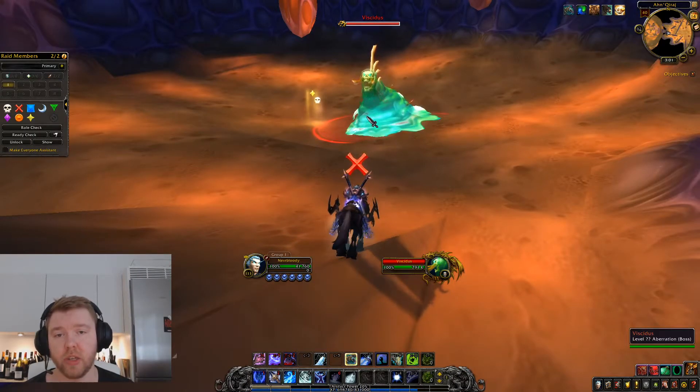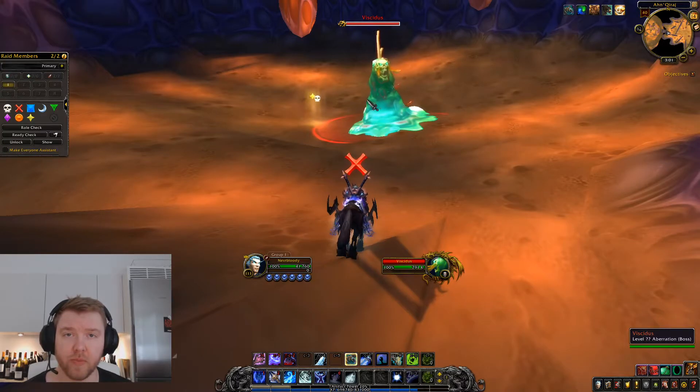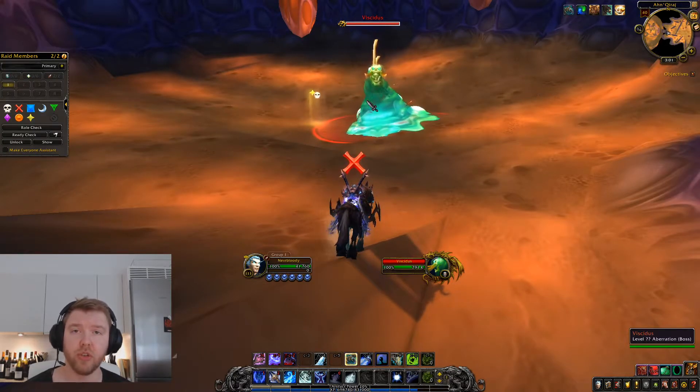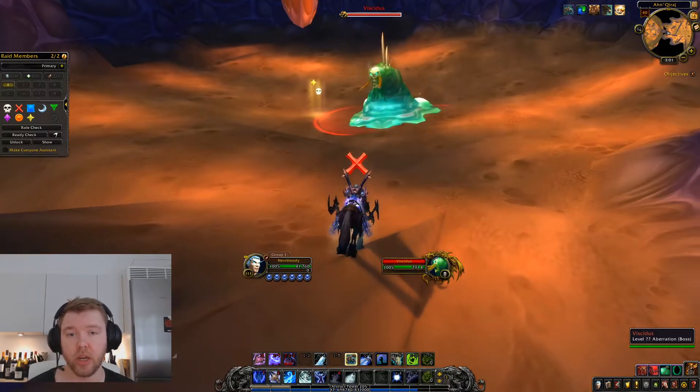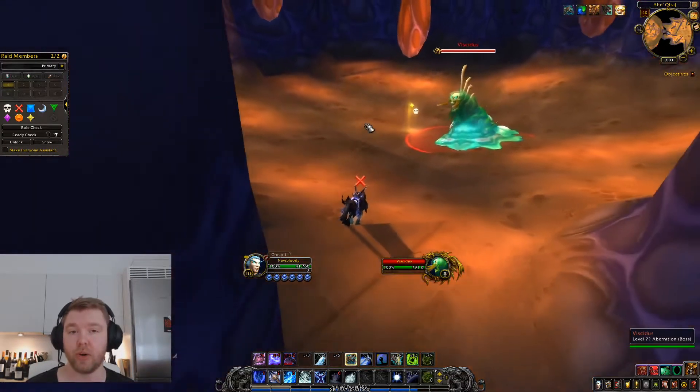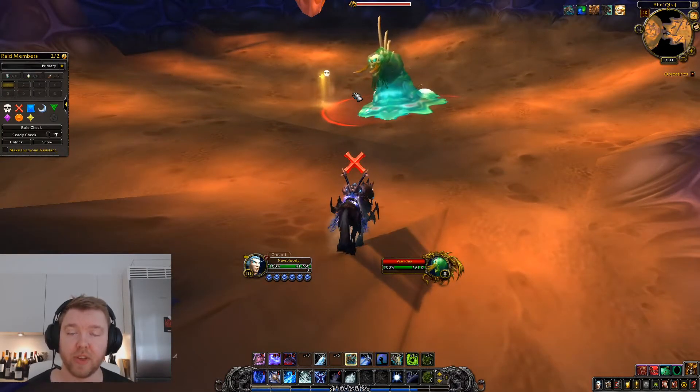The way to kill him is that you do enough frost damage to him that he freezes up. And once he's frozen, you hit him with only melee damage as he's immune to everything else at this point, and then you shatter him. He comes out into 20 small blobs, each representing 5% of his health.